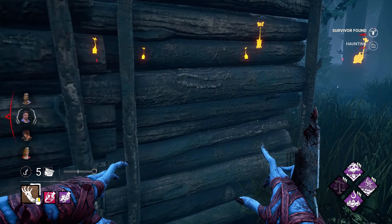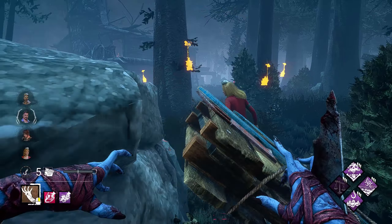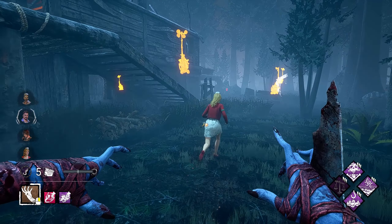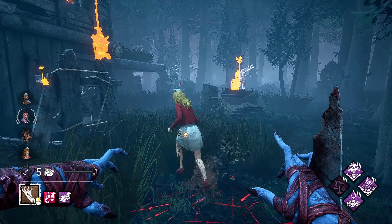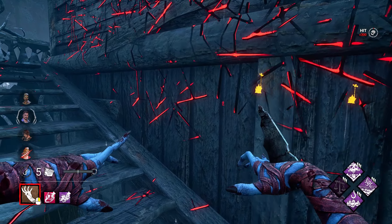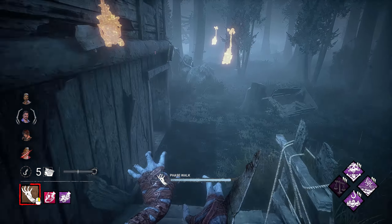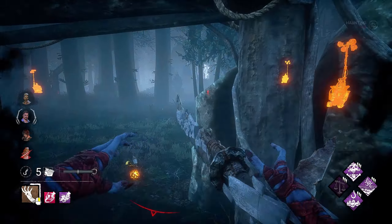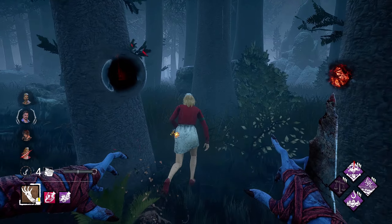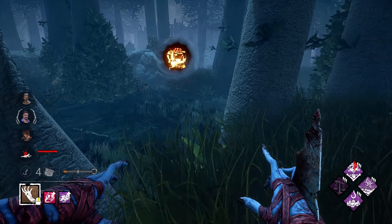Unlucky — no pallet here? Oh, we do have one. She's just holding it forward. Gotta keep the killer a little honest dropping pallets, but thank God it is Spirit, so drop and run is sometimes a good call. Do you think she draws? Oh, she does — wow, I don't get that, that's actually really crazy. There goes Haunted Grounds, and it looks like we were in Shack, so we had it right where they were.